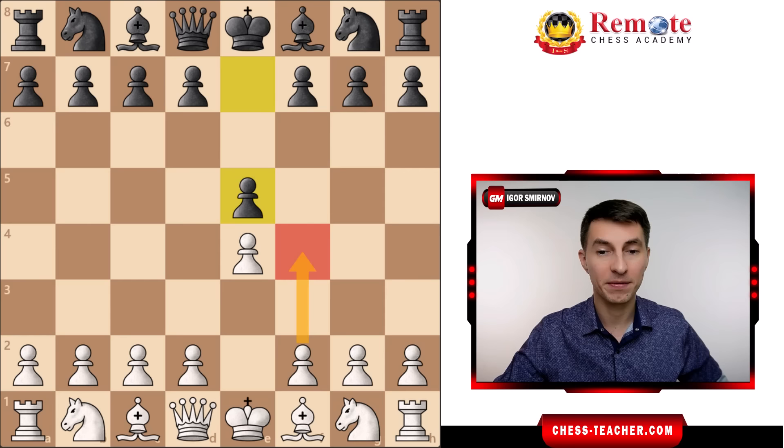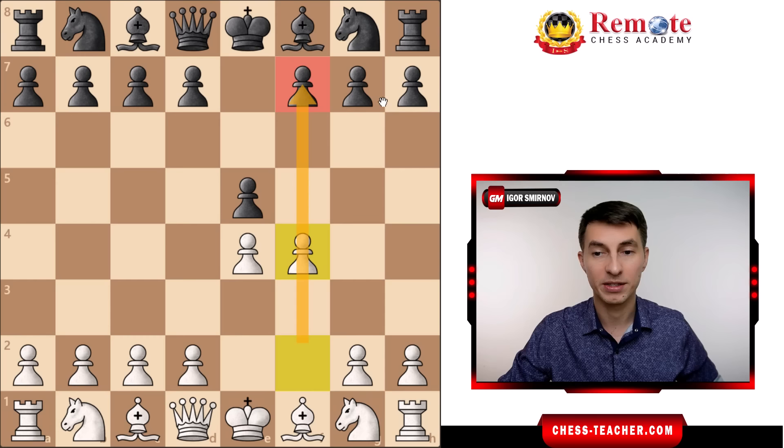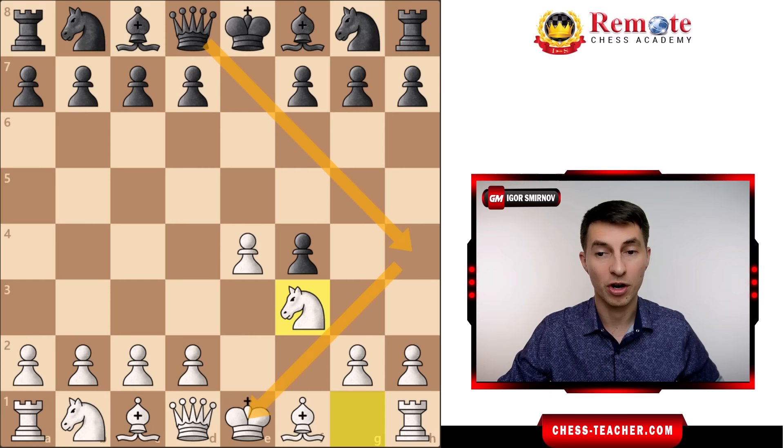While it already challenges Black's center, the deeper strategic idea behind this move is that we open up the f-file, which gives us a long-term initiative against Black's King. Very often it results in quick attacks, often crushing early in an opening. In most cases Black captures here on f4, and White goes Knight to f3 — not only developing the Knight, but also covering the h4 square so that Black can't move their Queen forward and check your King.